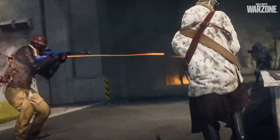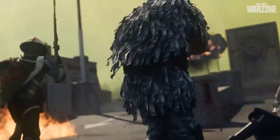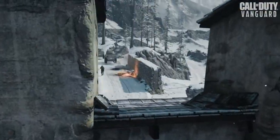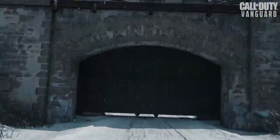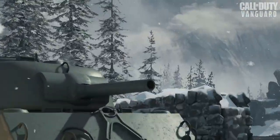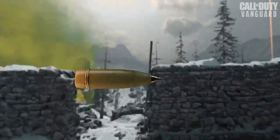So drop into Rebirth Reinforced and discover as many new areas as you can. Then jump on over to Arms Race and battle down the edges. Because your enemies are sure to come knocking — and if they do, chances are they won't show up empty-handed.